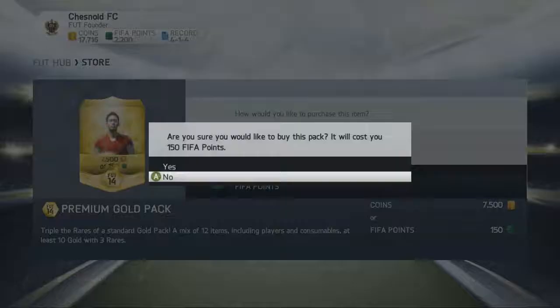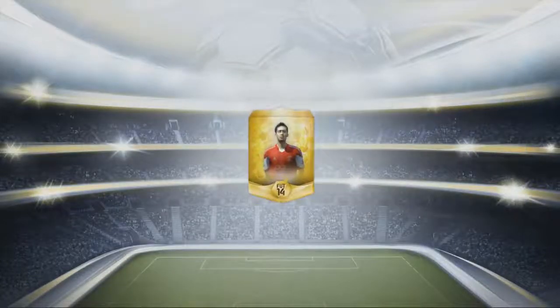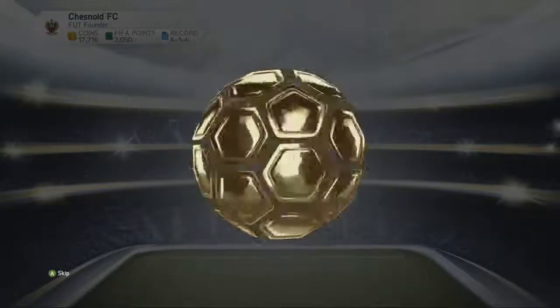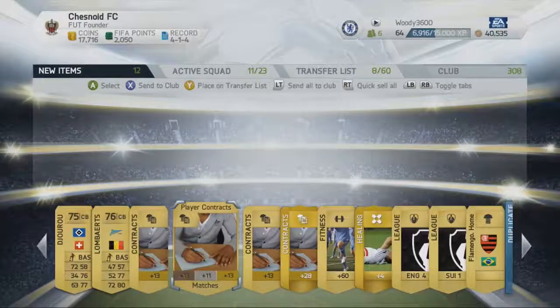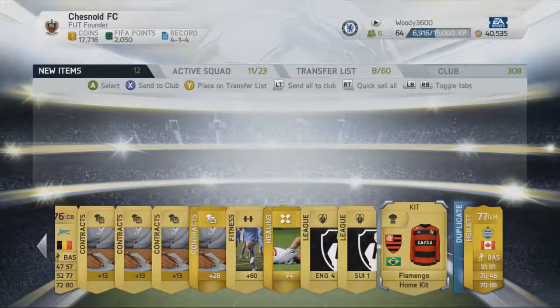We're looking to try and pull some more valuable players to boost our coin stack early on in FIFA 14 Ultimate Team. I'm not going to be able to afford too many big pack openings like this, so this is quite a one-off special couple of videos. We pull Junior Hoylet for the second time in this two-part pack opening. That's the third League 2 manager thing we've pulled as well.